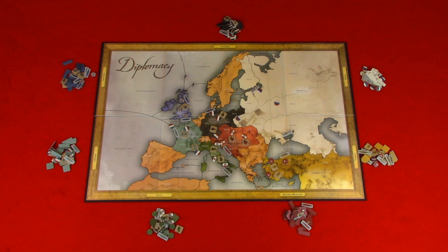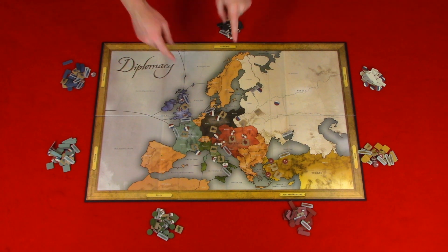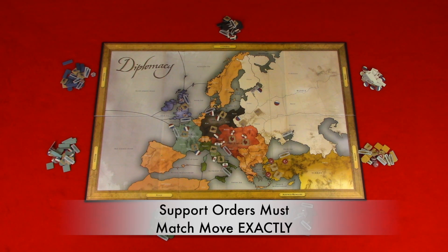Support orders: this is where armies and fleets can support one another to make their attack or defense stronger without moving. All units have equal strength, so support is the only way to dislodge a unit. Keep in mind that support can be given without consent and cannot be refused. The strength of the attack or defense is based on units and supports. To write the support, you would start with the A or F and the current location of the army or fleet, then the letter S for support, then the army or fleet they are supporting with their current location, and then the fighting location — or just their current location if helping in defense. A unit not ordered to move can still be supported in its hold. If a unit does move, the support must match the unit's move to successfully support that unit.